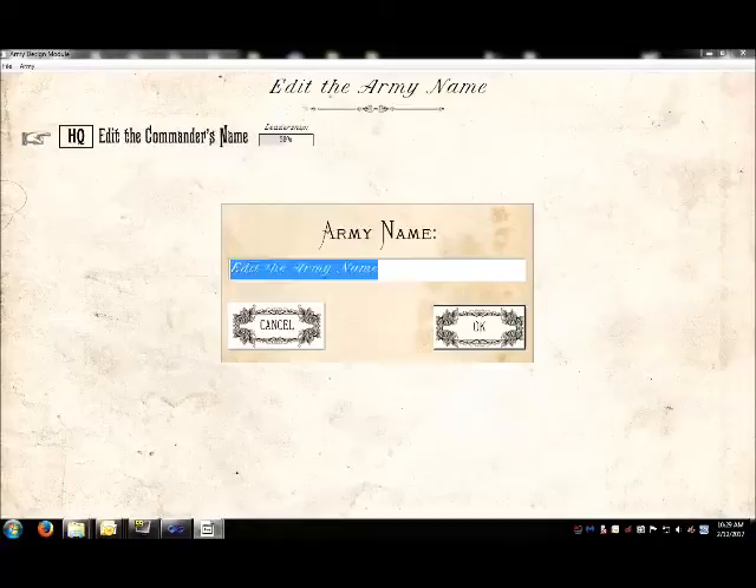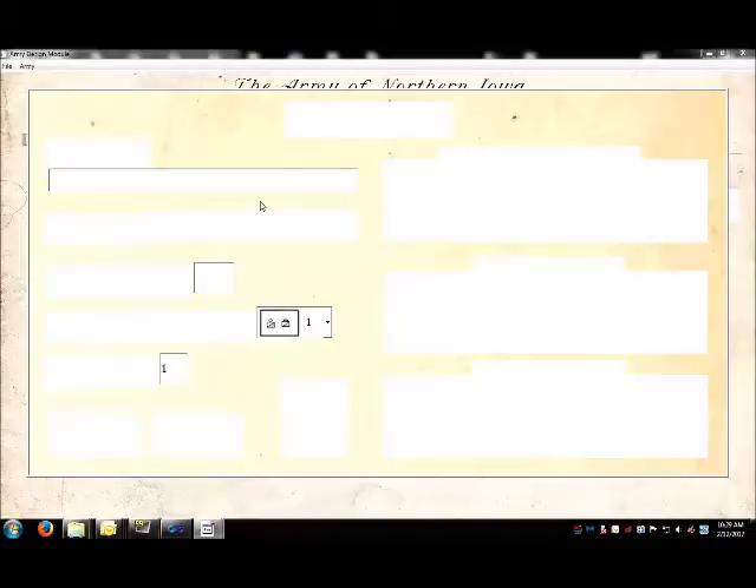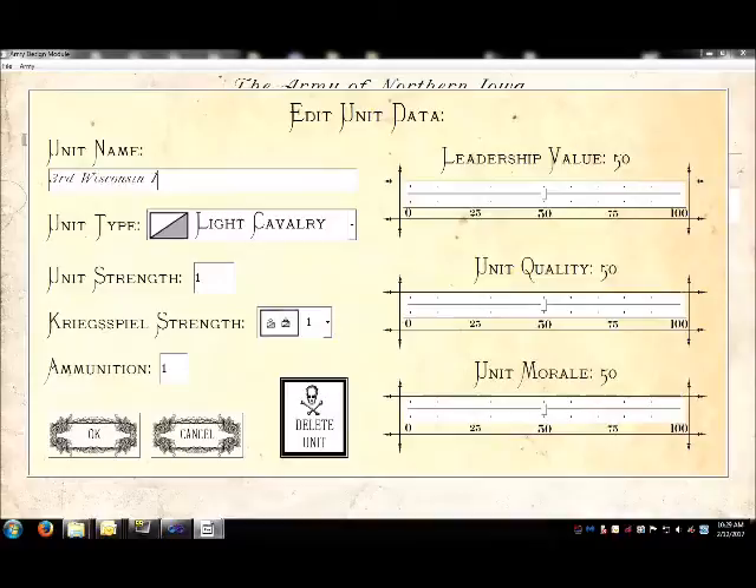This is Dr. Ezra Sidron, the creator of the General Staff Wargame. General Staff was designed to look as if modern computing devices were available in the 19th century. I asked myself: what would a computer version of the classic wargame Kriegspiel look like if they had computers 120 years ago?